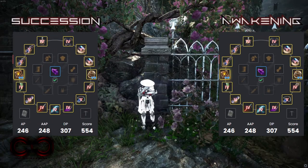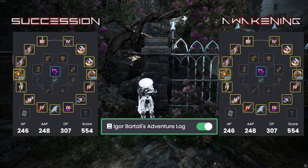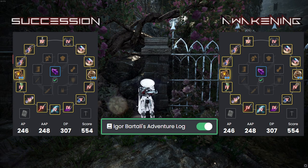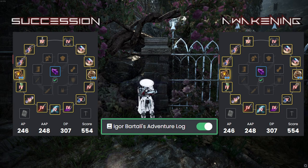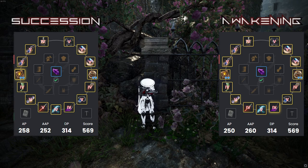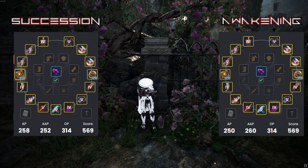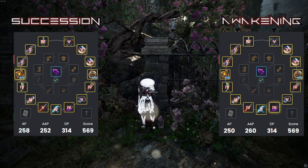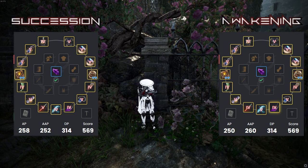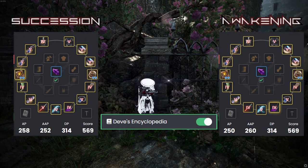First — and you're probably not going to like this one — start your Bartali journal. That's going to give you the most stats out of any of the journals helping you at a lower gear score. Next, focus your PEN Red Nose guaranteed from Datina via the Tuvala exchange. For Succession, then focus Zarka for your guaranteed PEN; for Awakening, focus on your Dandy. Then start working on Deve's journal next.